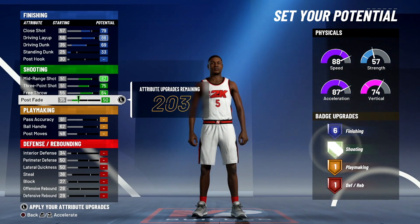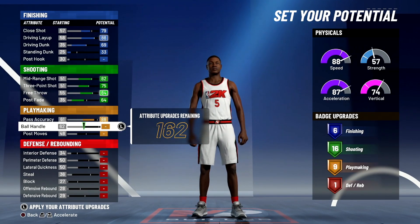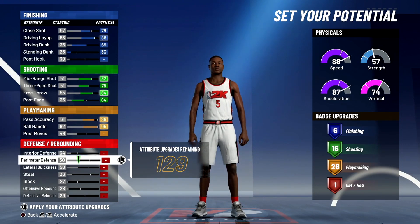For post fade put it to 64 — that gives you 16 shooting badges. Passing accuracy put to 88, you don't need it full. Max out ball handle, leave post moves alone — that gives you 26 playmaking badges.